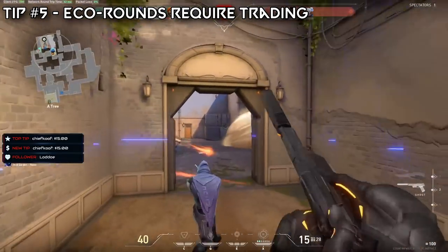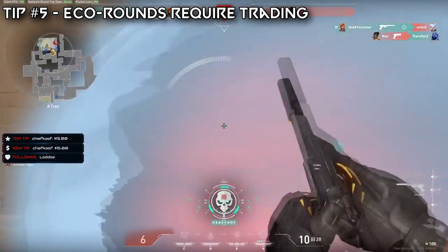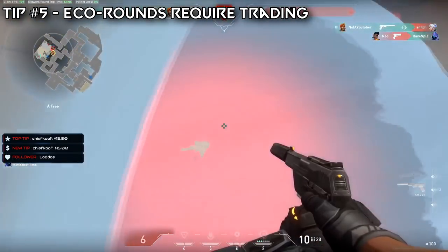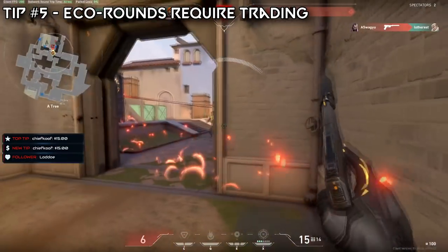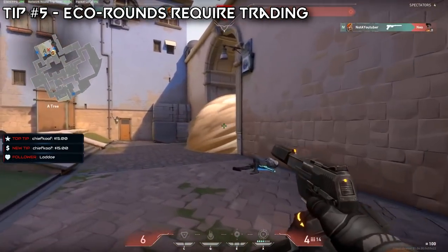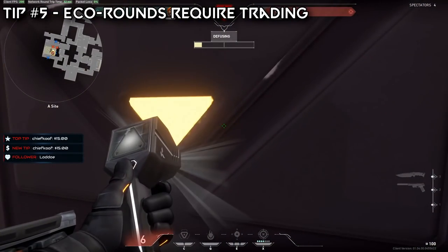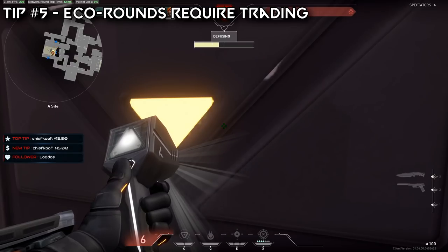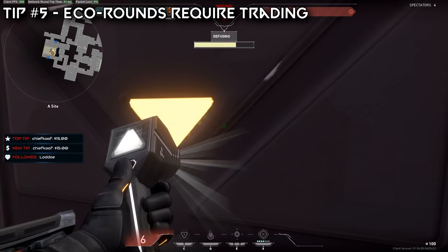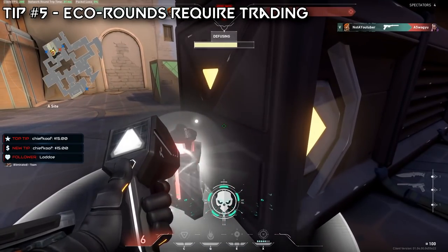Once you trade that kill, yes you traded one death for one death — but now you can pick up the weapon the enemy dropped. Suddenly you have an even better chance of winning that round because you probably have a rifle. It's really important on eco rounds that you are trading out your kills and working with your team. If it means you have to throw your life away to get a kill, that's worth it. Stop being selfish.